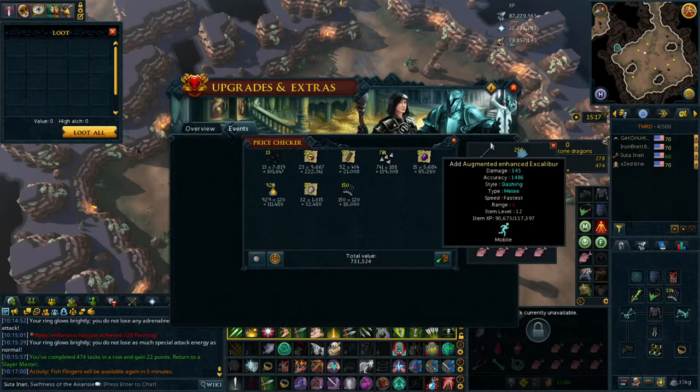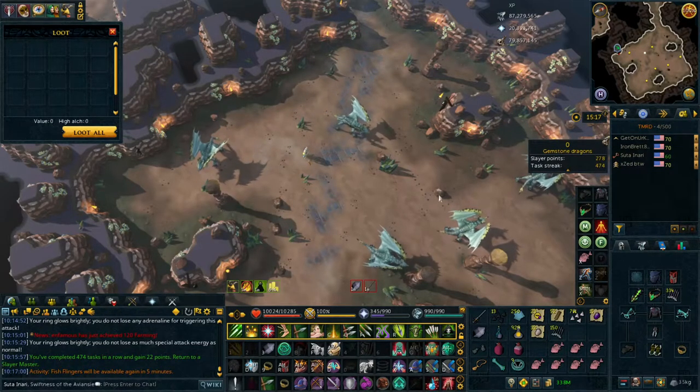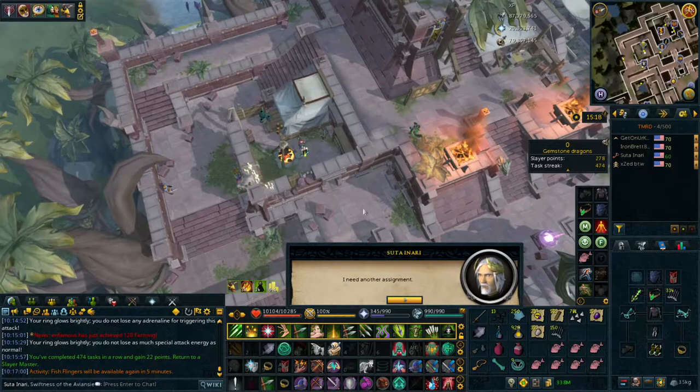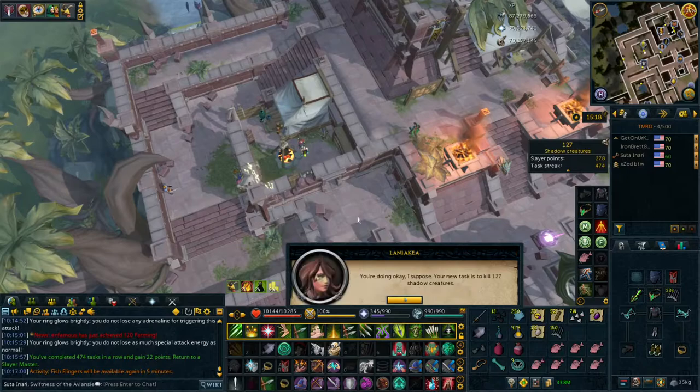That nearly probably finishes up our yak track - we probably got one more task to do - but we're going to crank out a lot more slayer. Let's see what we can get next from Laniakea. Crest automatons - that's not too bad. Actually, shadow creatures - that's really good because I can farm elite clues and do slayer at the same time, so let's do that.